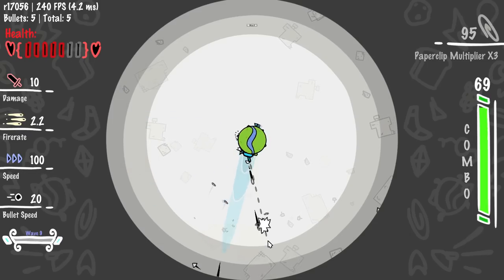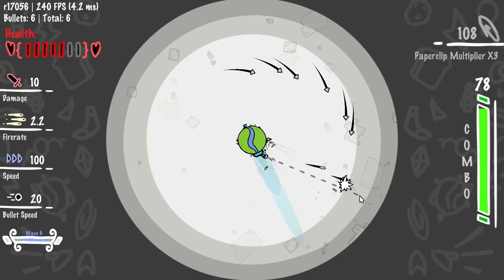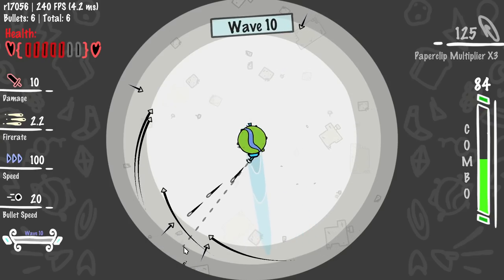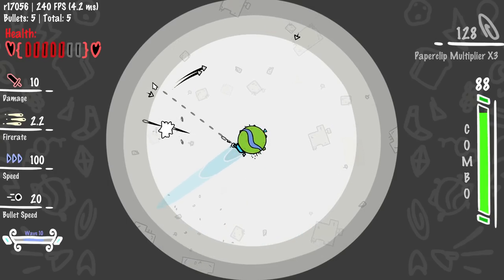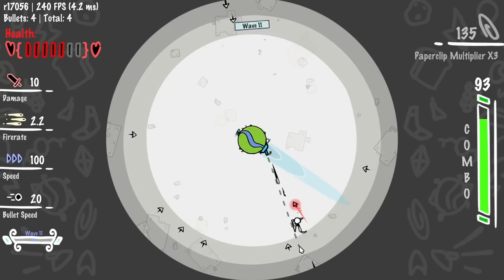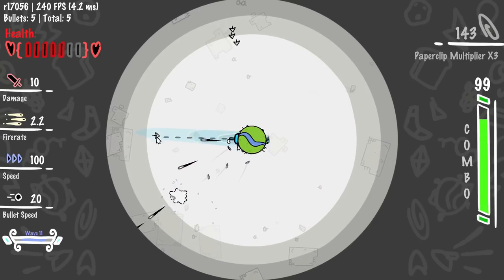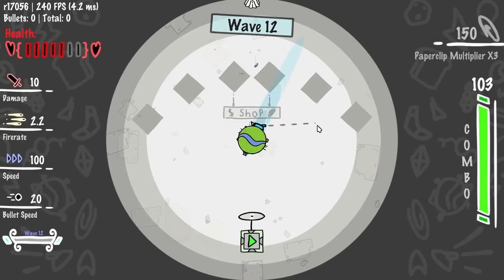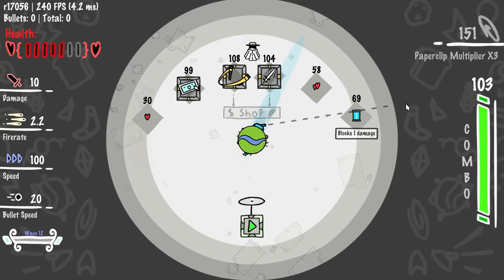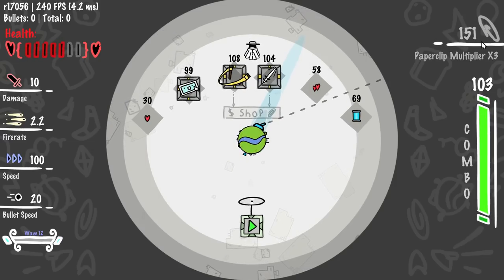Looping bullets is really good, don't get me wrong, but the money is going to pay off earlier. From the next shop we should already have enough money to buy both items. Normally you have about 200 paperclips when you get to the first shop — based on the math we should get about 260, guaranteeing we can buy everything since items cost about 100. But we only got 151. How did that happen?